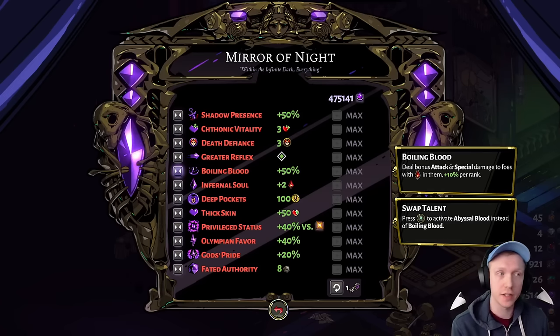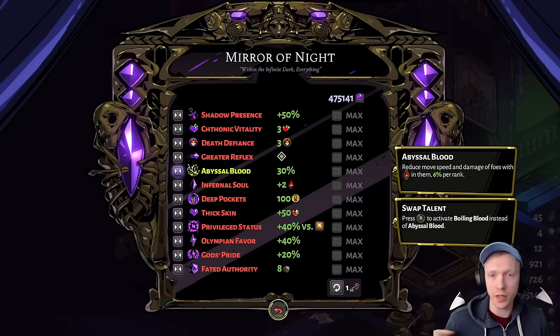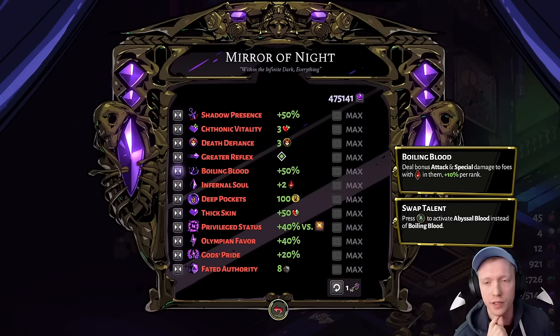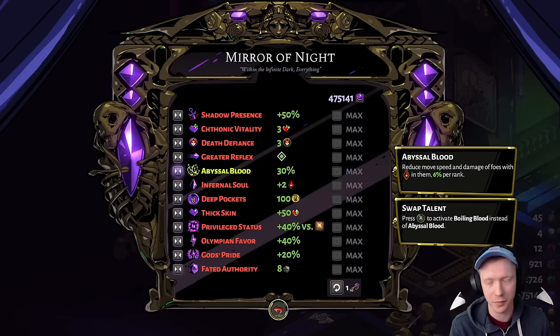Next: Boiling Blood — plus 50 percent damage to enemies with a cast in them, but only from your attack and special's white physical damage, not from Doom, lightning, or other DoT effects — versus Abyssal Blood, which gives six percent move speed and damage reduction per rank up to 30 percent on foes with a cast. I never use Abyssal Blood. There are theoretical cases with pure DoT damage where Boiling Blood does less, but even then it's iffy. Boiling Blood 100 percent of the time.